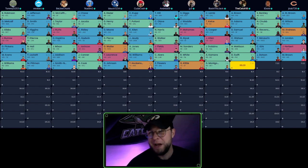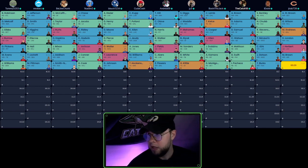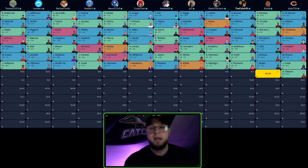For RB3 I want Pacheco or Montgomery, then target McKinnon a little later as RB4. There goes George Kittle — Montgomery is off the board, so let's go Pacheco. That's our RB3, first bench player. With this next pick, let's grab the best available wide receiver. I've got Courtland Sutton, Quentin Johnston, and Sky Moore on the queue.